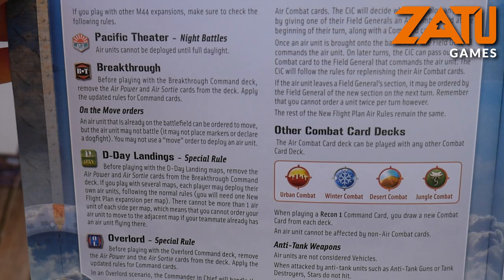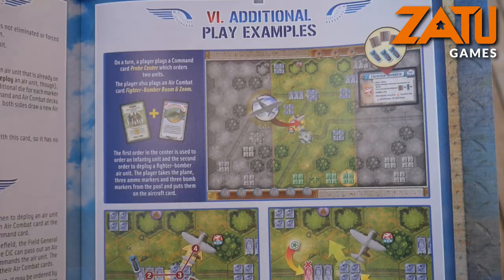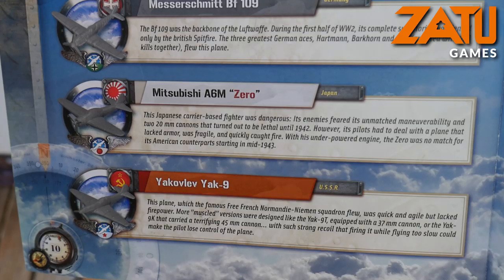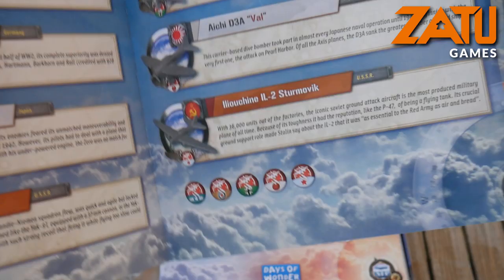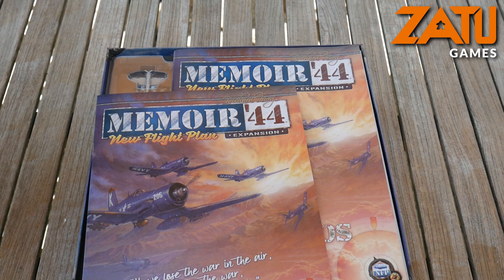The command cards that you can use, the compatibility with the other Memoir 44 expansions and how they'll basically fit in — and there are some play examples at the back. It's a really comprehensive rulebook. And finally it shows you all the planes: the fighters, the fighter bombers, and the bombers. This is designed by Richard Borg.